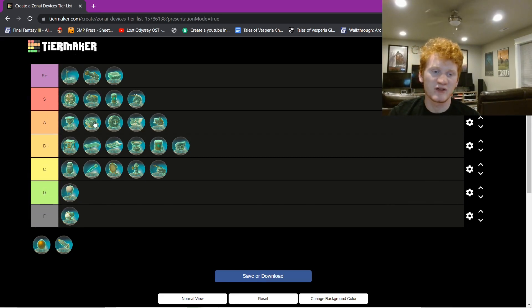Steering stick — S-plus. Without this, you wouldn't even be able to build all this crazy stuff because you wouldn't have control over your devices. The steering stick is objectively the best Zonai device in the game — no question. If you want to make a cool Zonai build, you need a steering stick.